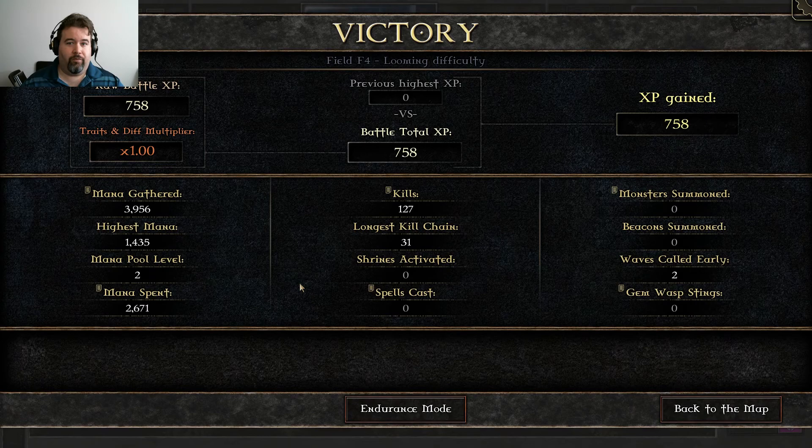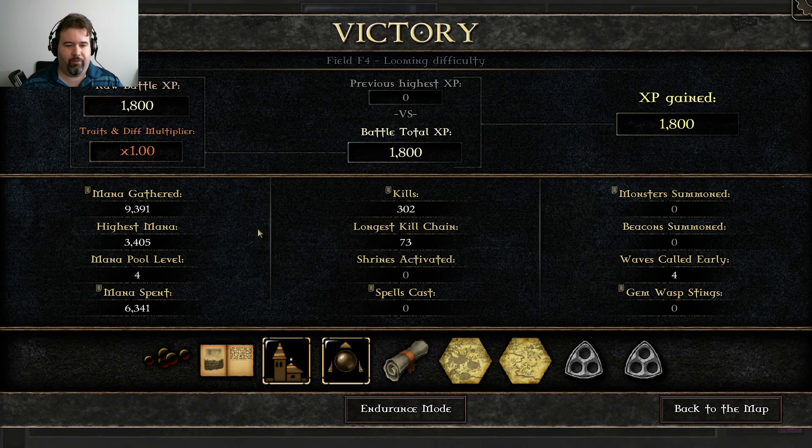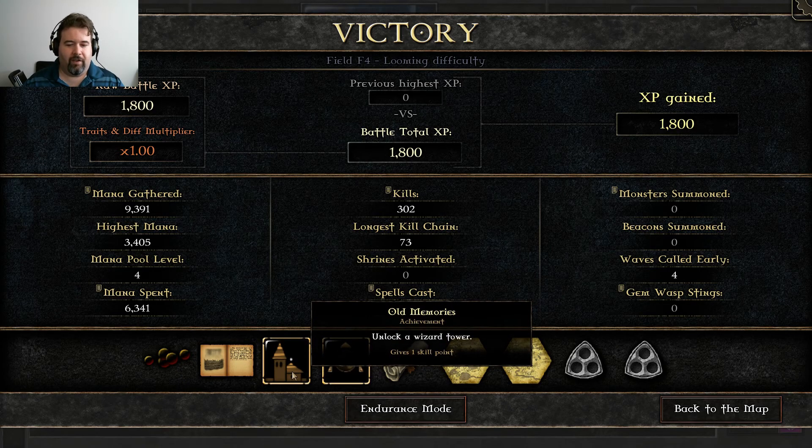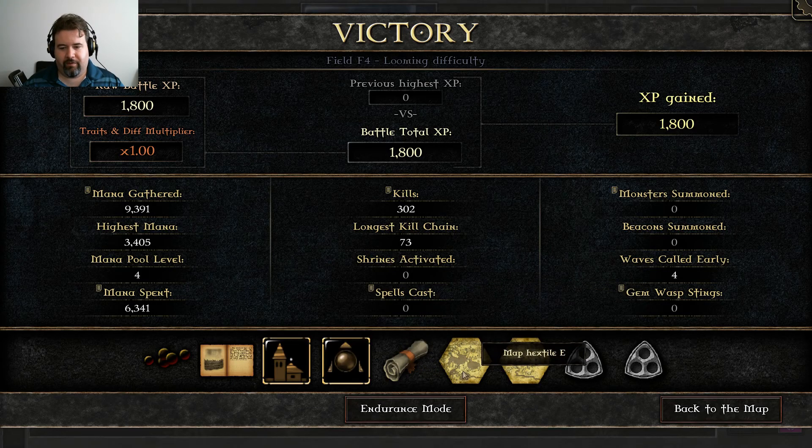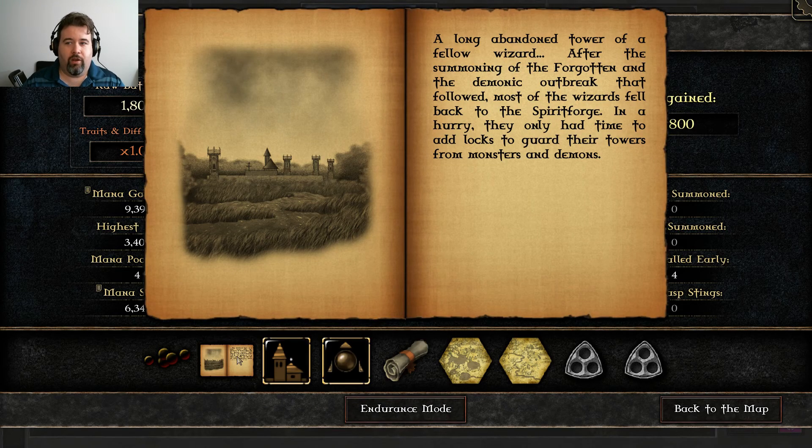Once they start throwing in swarms and giants and everything like that, it starts to get a little more tense. Six shadow cores, a couple new achievements. Haste — new hexiles. So that's the meaning of the F: we've opened up a new part of the map, E and I, along with I1 and E1. 'A long abandoned tower of a fellow wizard. After the summoning of the Forgotten and the demonic outbreak that followed, most wizards fell back to the Spirit Forge. In a hurry, they only had time to add locks to guard their towers from monsters and demons.'